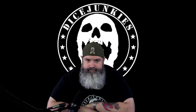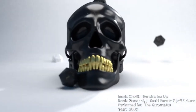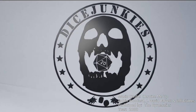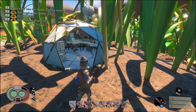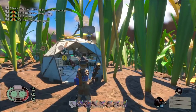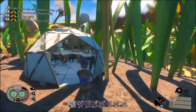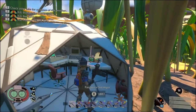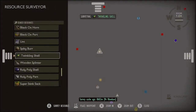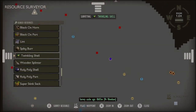As always, we hope you enjoy. Alright, this is BloodX coming at you with another Grounded video. This is going to be an improved strategy for hunting the scarabs so you can get your twinkling shells and get your gear up to level 7. I've really learned to appreciate the Resource Surveyor — I've got it pinging on the twinkling shell, and it kind of shows you where all the scarabs are.